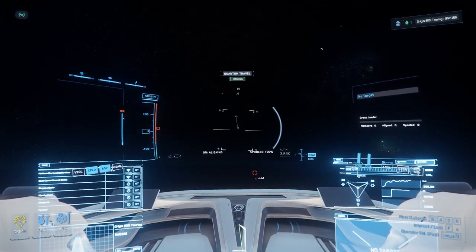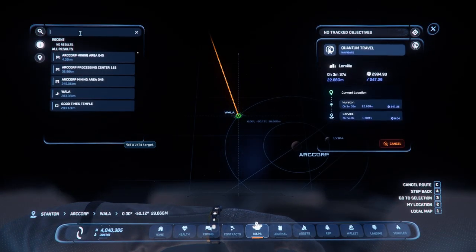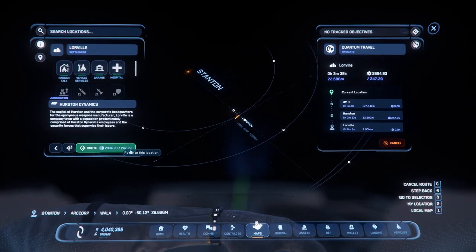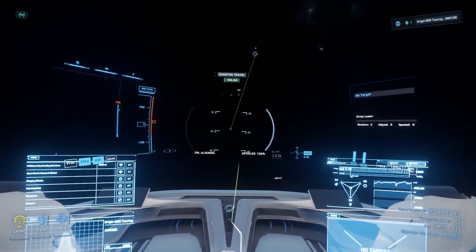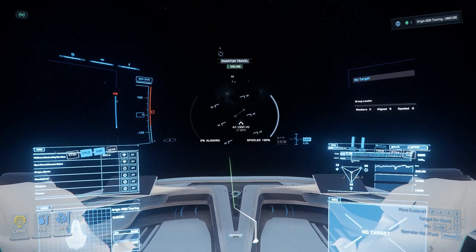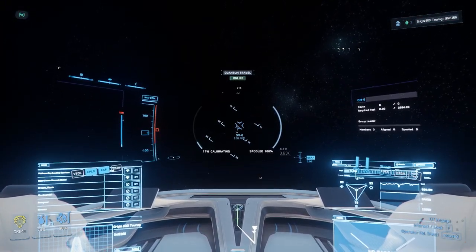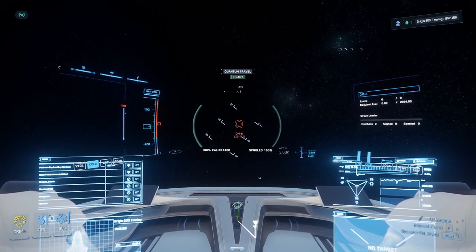If you guys are having similar problems let me know in the comments. So — Lorville, L-O-G, we can do the search. There should be a button to say 'update' — and see, it's added a new quantum marker, there we go. There's another ship — I've got cargo, I'm not going to mess around with that one.